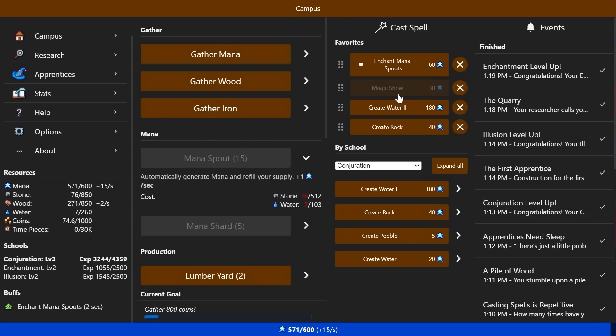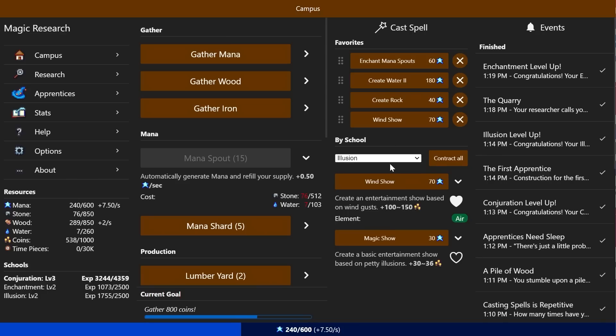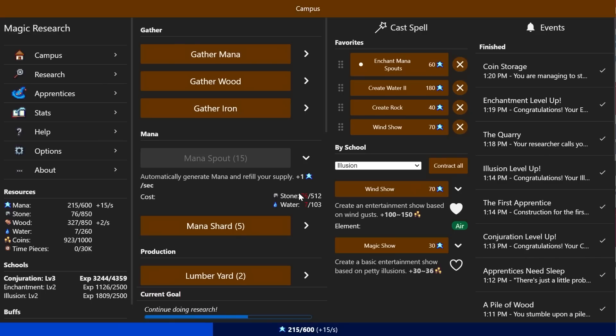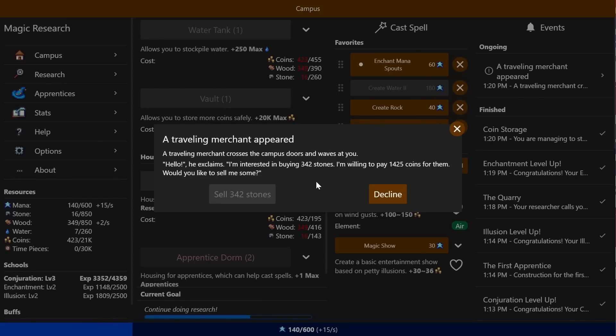You manage to stockpile large amounts of coins — it'd be wise to find a place to put them. Warehouses have been useful. Stone has proven to be a good material. You think about using it for a specialized building for money storage — you're concerned about bandits, but convinced it'll be worth it. We can now build vaults, which require a lot of stone. That's 20,000 maximum — that's absurd! A traveling merchant appeared. 'I'm interested in buying 32 stones — willing to pay a bunch of coins for them.'